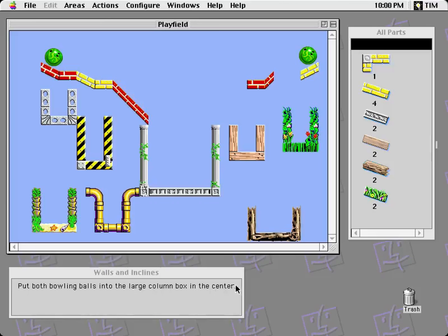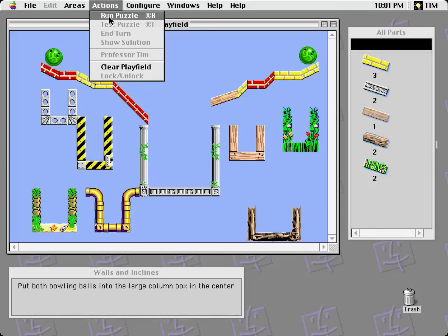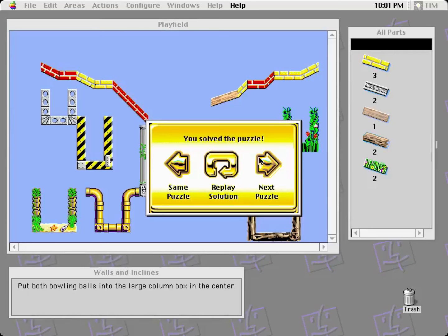Walls and inclines. Put both bowling balls into the large column box in the center. This has to go here, this has to go here. So the obvious simple way to do this is — I can rotate stuff, I can resize it a little bit. Something like this would be enough. I don't have to use up all of the objects or anything. In the tutorial puzzles, it gives me a bunch of extras so I can play around. Things get a lot more interesting after I get out of the tutorial, though.